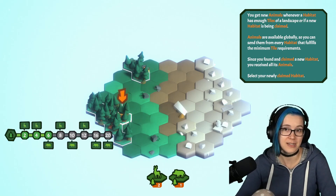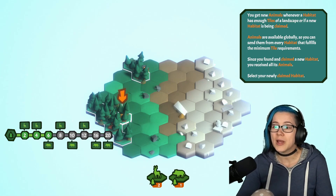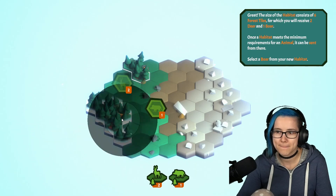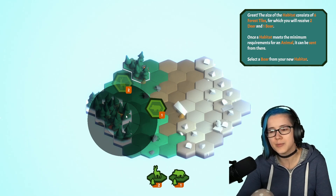Tomorrow we're actually going to celebrate with RimWorld, with chat integration. It's going to be good fun and chaotic as hell. You get new animals whenever a habitat has enough tiles of a landscape, or if a new habitat is being claimed. Animals are available globally, so you can send them from every habitat that fulfills the minimum tile requirements. Since you found and claimed a new habitat, you received all the animals. Select your newly claimed habitat.